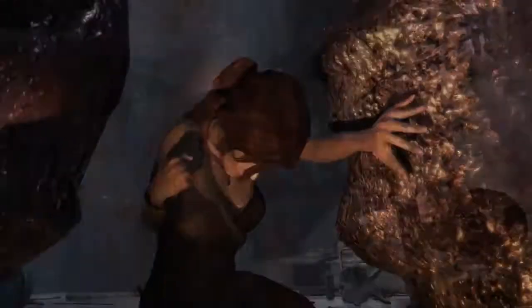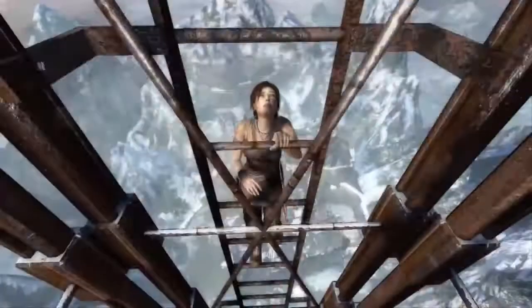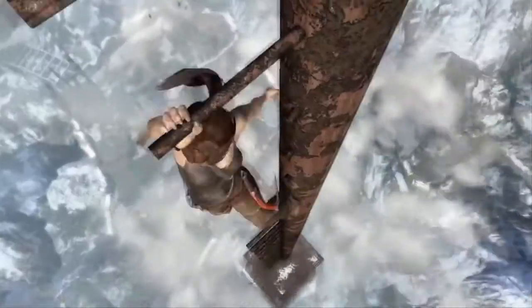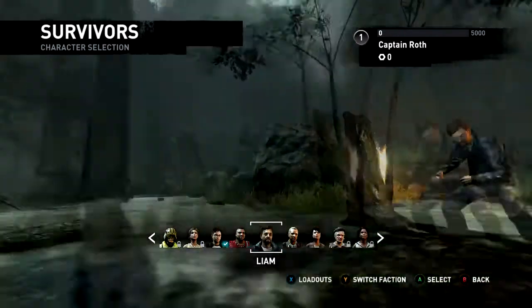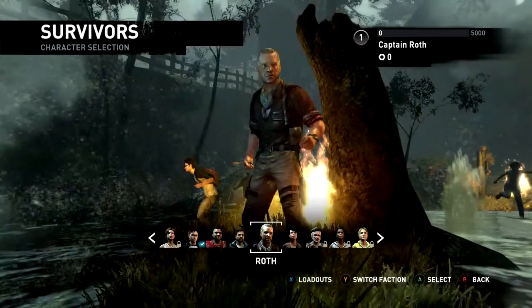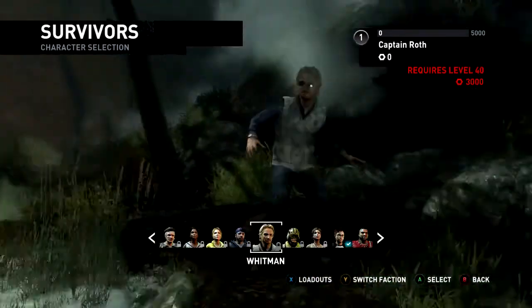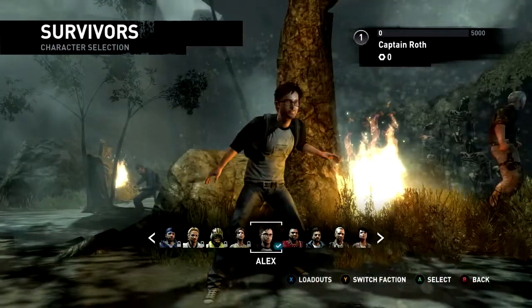Lara will be a special character. What we wanted to do with Lara Croft is make her special, so anybody who unlocks her knows they will be the center of attention. You have to reach the maximum level, which is 60, and spend a lot of in-game currency to unlock her. When you get into a game, other players will be like, oh my God, this is Lara Croft — we need to take her down now. It's putting you in the spotlight and giving you that special aura, and I think there's a lot of attraction in doing that.